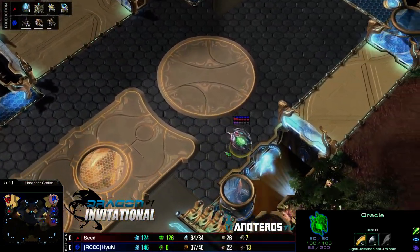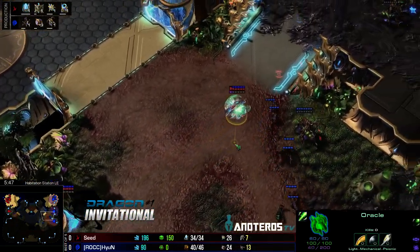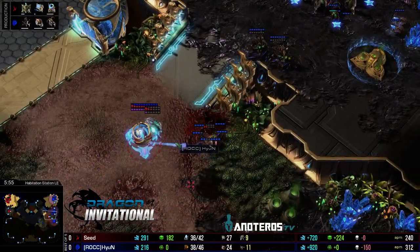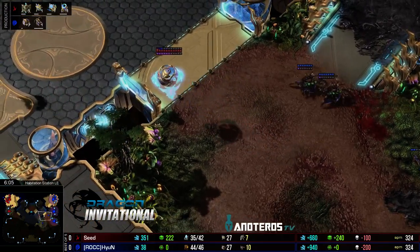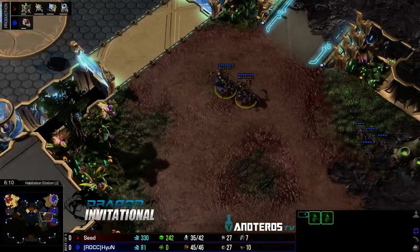One oracle gives one queen a lot of trouble, and as we've seen it can get at least two or three drone kills before having to retreat — even if it does poorly it gets two kills. Two spore crawlers coming out from HyuN trying to mitigate damage. A queen is being targeted — it falls with the zealot and mothership core helping. The mothership core retreats after losing its shields; that queen isn't going to make it, moving slowly off creep.